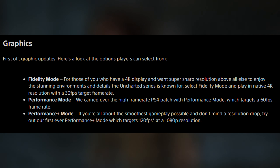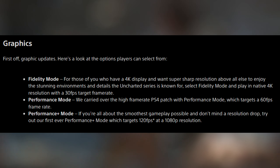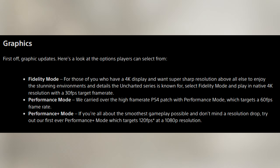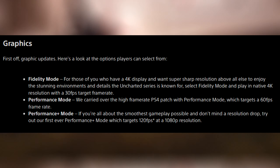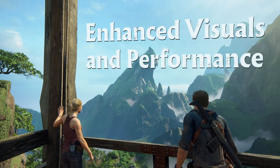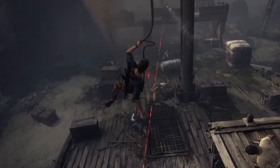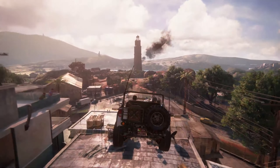Performance Plus mode: if you're all about the smoothest gameplay possible and don't mind the resolution drop, try out the first-ever Performance Plus mode, which targets 120 FPS at a 1080p resolution. That's pretty awesome — for a AAA game to have 120 FPS is definitely a very nice addition.